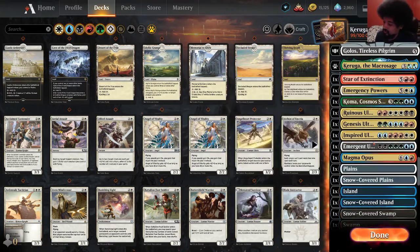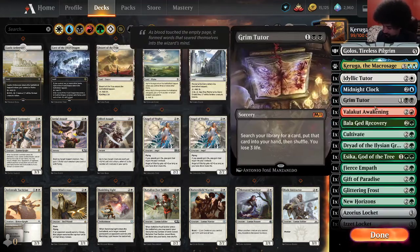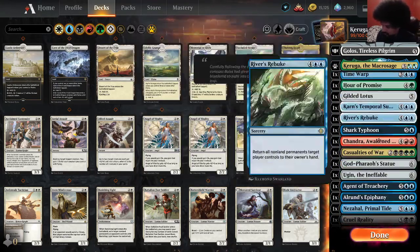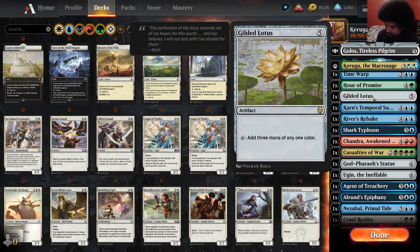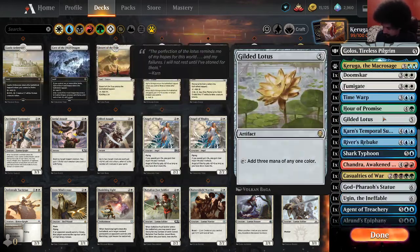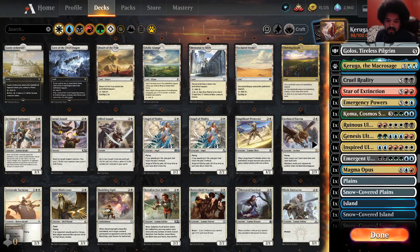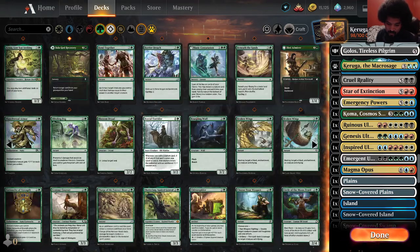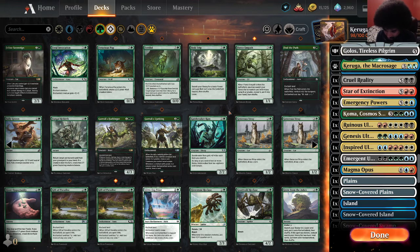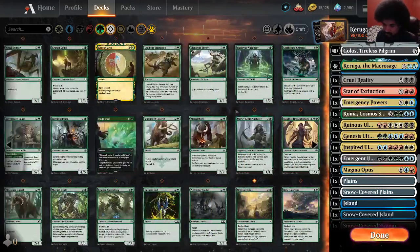I'm going to drop Ulamog actually. I played a bunch of games before I started recording with this deck and I really like it so far. I took out the five mana curse, and I think I'm going to take out Gilded Lotus as well for another three mana ramp spell. I added ten basics, so there are 42 lands in the deck, which is absolutely insane — the most I've ever run in a single deck.